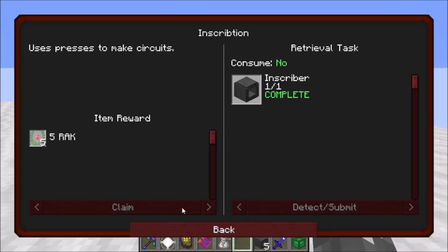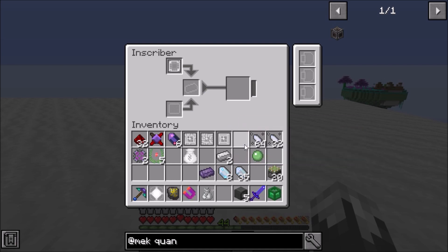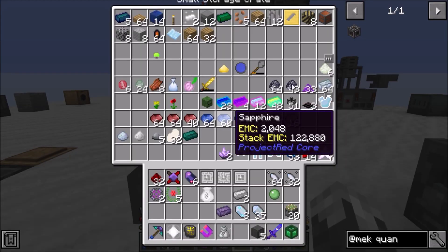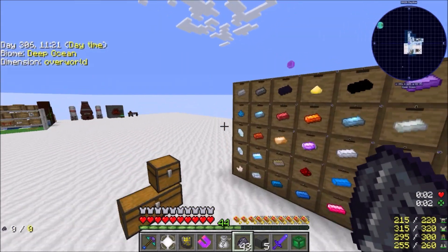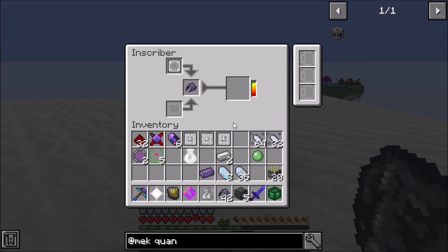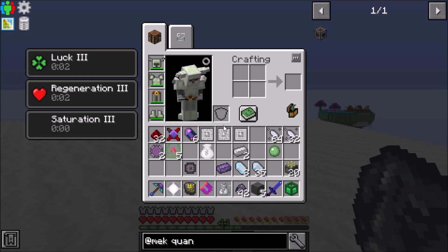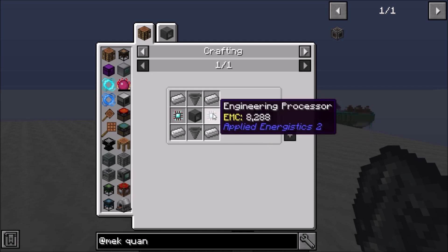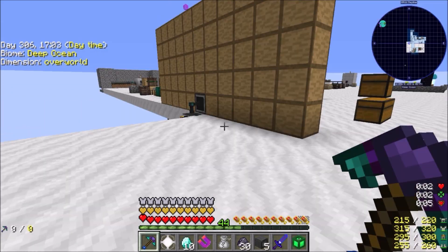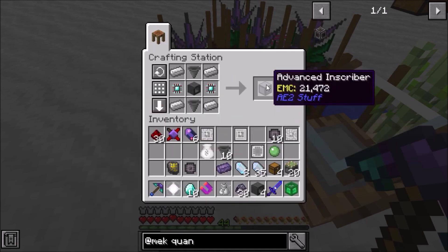The first thing we want to do is go ahead and work on getting the advanced inscriber because these are not very good. We can only do one piece at a time and that's where the issue lies - it's a slower process. So we want to go ahead and upgrade these. In order to upgrade these we are going to need two engineering processors. Let me get that done and I will be back.